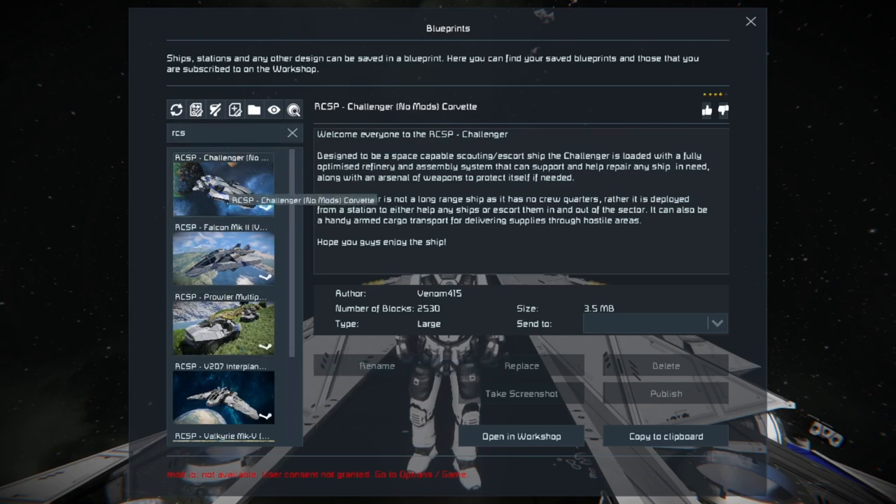This is the RCSP Challenger. It has no mods — it's a Corvette. This is an older ship, an older blueprint, not one that's been modernized, though you can modernize it yourself. It has none of the new DLCs on it.